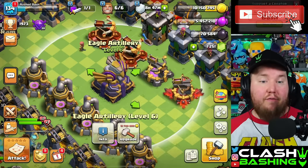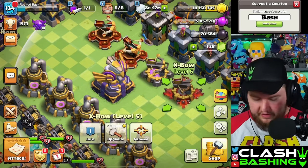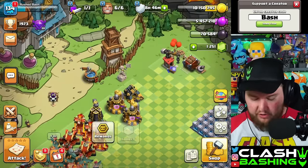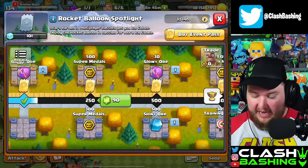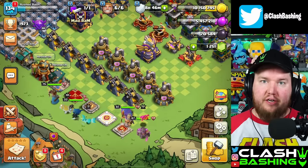Now, speaking of adding defense, if we could get our Eagle upgraded today, that would be amazing. So let's go out and do a little bit of farming. We should have star bonuses available. We do have the Rocket Loon event, which I don't think I've even started on this account — I haven't. So we have a lot of work we can do. Let's go out and farm and see what we can do.